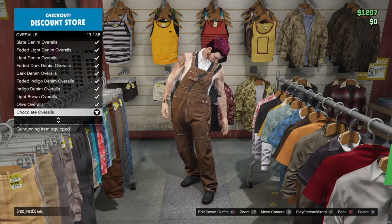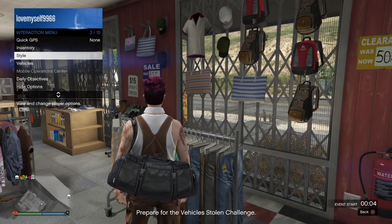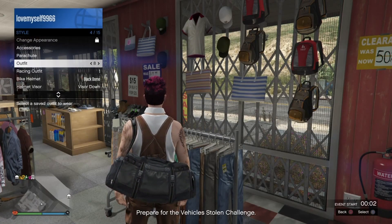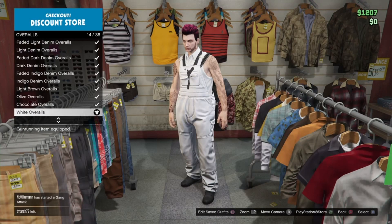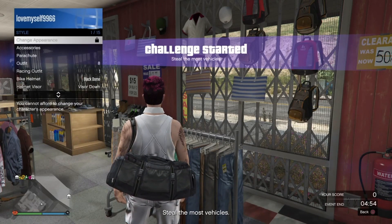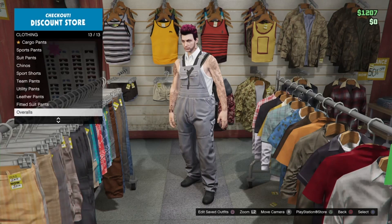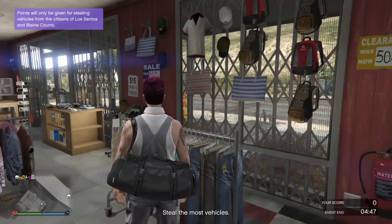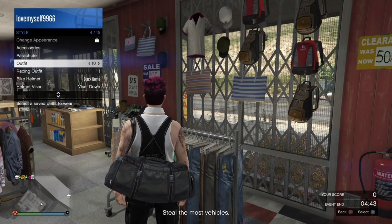We're going to be using these chocolate overalls, as well as a couple other colors, to create the pink, green, purple, and orange camo pants that you kind of see in the Dawn Raid Adversary Mode — at least the purple and the orange — but we're also going to add the other colors. So chocolate, white, slate, and black overalls create the colored cargo pants you also see in Dawn Raid.